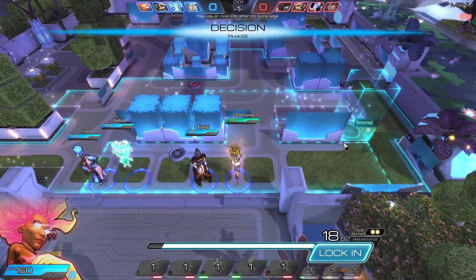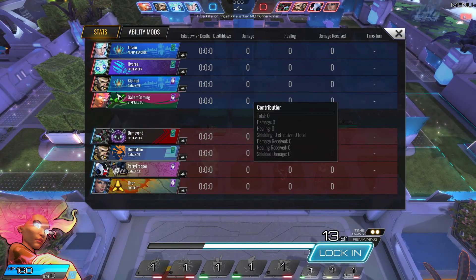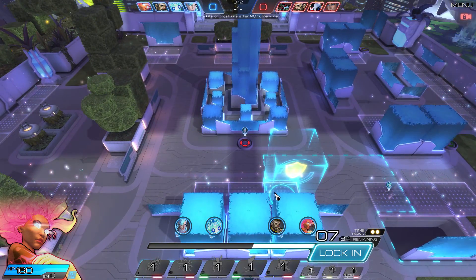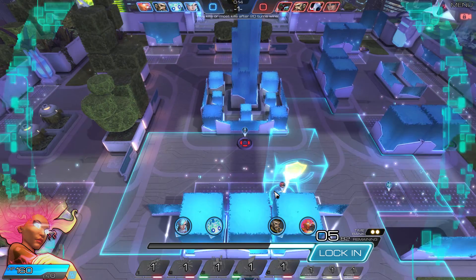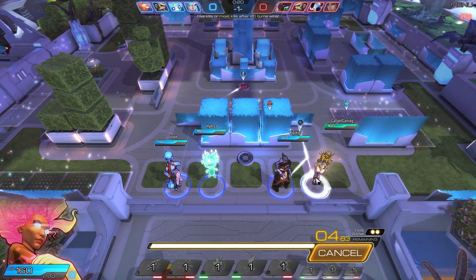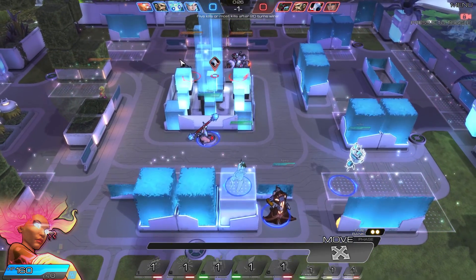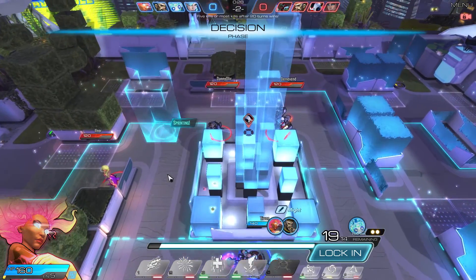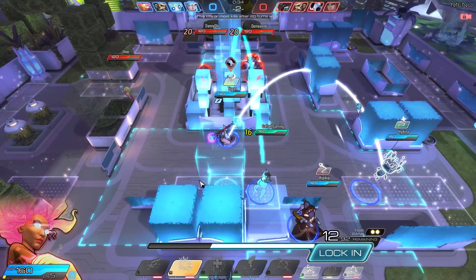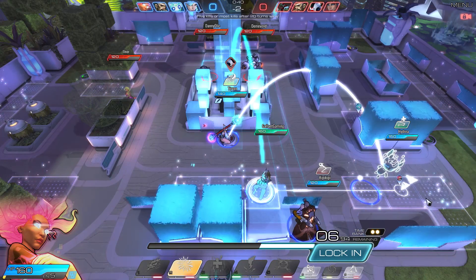What's going on guys, today I'm playing Atlas Reactor as Aura and we do have three supports on our team and one damage. They have a lot of damage so not sure how this one's gonna go. All you have to do is make sure Lockwood doesn't die. I'm gonna pop that over there since there's three of them and move slightly over here.